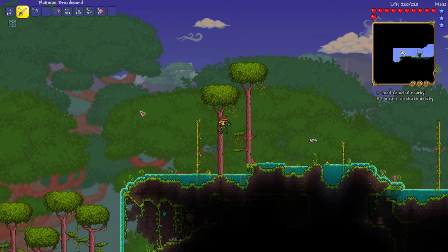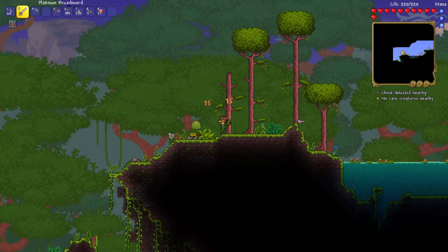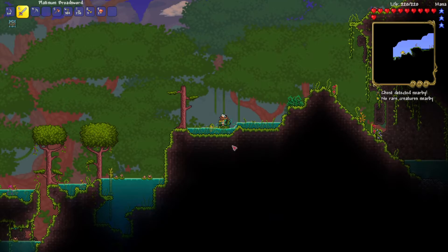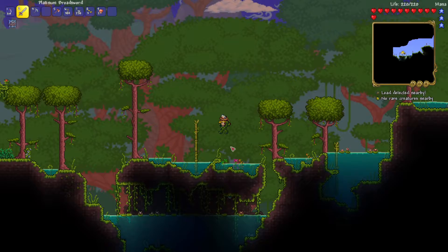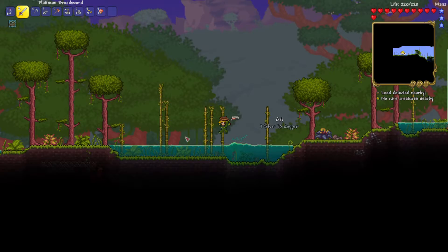I should probably make a grappling hook soon just because it offers greater mobility and could stop you from taking a lot of fall damage. I thought I saw moon glow but maybe I was mistaken - those backdrop plants keep fooling me. I really like the jungle music as well. I keep saying that for pretty much every biome, but honestly the Terraria music is pretty good.